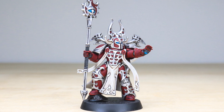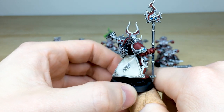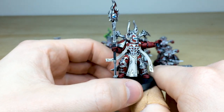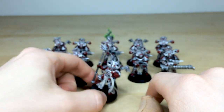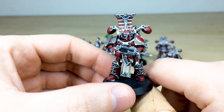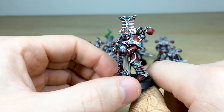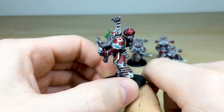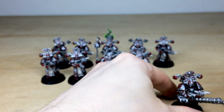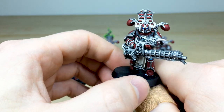We'll just pull forward the champion — the aspiring sorcerer, should I say. Really iconic models, really nicely executed. Lovely sort of rear detail there with a slight amount of texture added on as well, which is just really cool. That's the aspiring champion. Another one with a bolter — I really love all the detail on their armor. They are absolutely covered, but just a really nice clean execution across all of them.